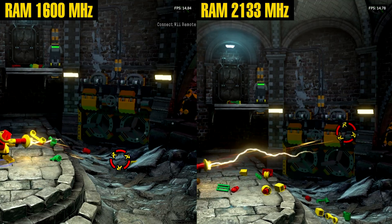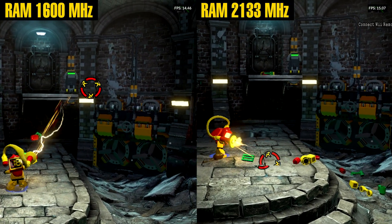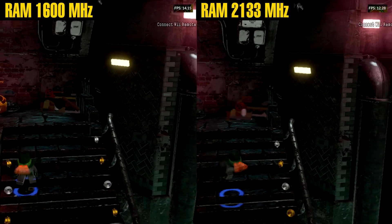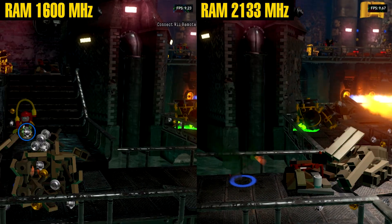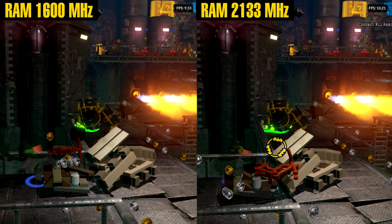LEGO Batman 3 was rough at just 14fps. With RAM overclocking, it climbed to 17fps. This game is Unreal Engine-based, heavy on CPU emulation and draw calls. It's mostly bottlenecked by the Cortex-A57 CPU cores inside the Switch. RAM speed helps a little, but the CPU side of emulation is still the wall, which is why the FPS gain is small.